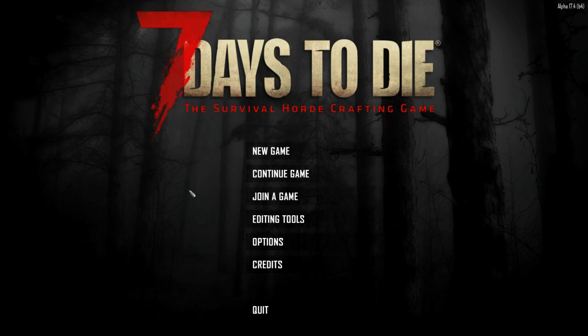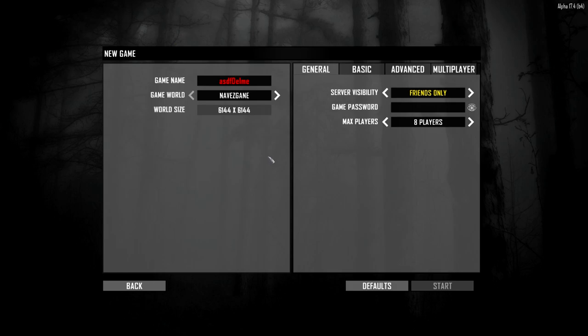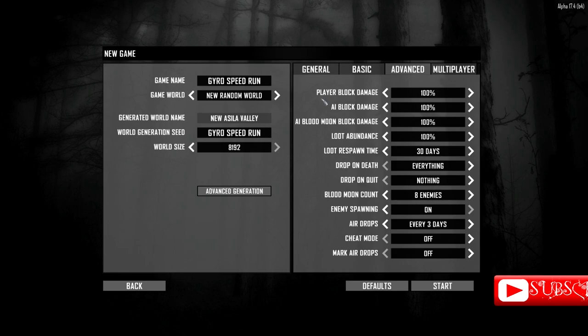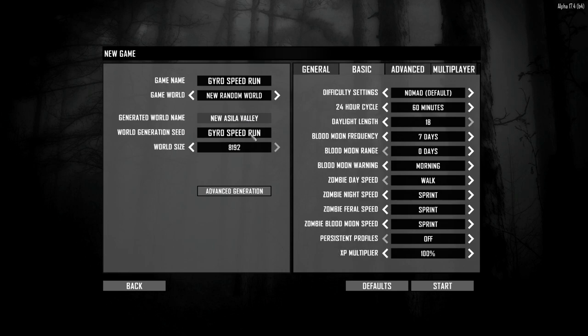I was watching Zwoodle do this and I commented on his video saying this would intrigue me because I've always loved the idea of being efficient in Seven Days to Die. He said 'do it,' so I'm going to do it. I've made everything to be exactly like Zwoodle has. The whole point is to get the gyrocopter as quick as we can.